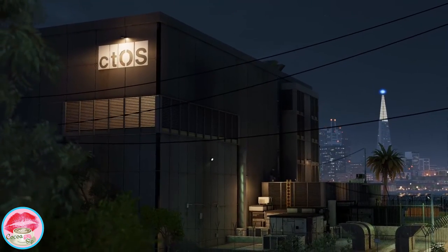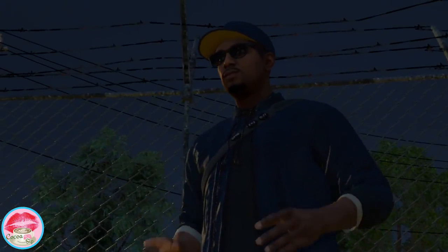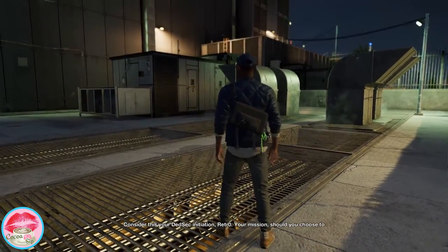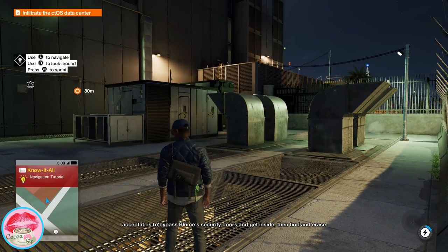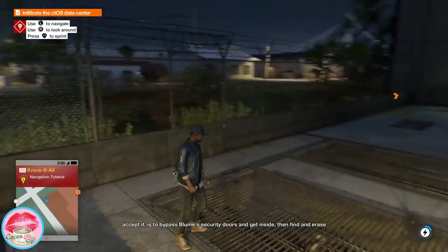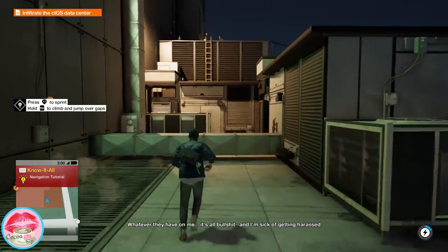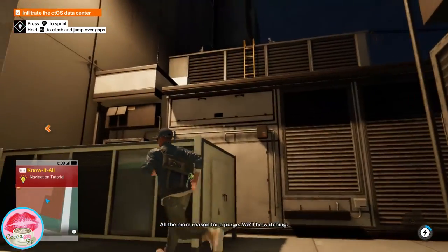Look at these beautiful graphics, it's so amazing. Look, we jump right into action. "Consider this your DedSec initiation, Retro. Your mission, should you choose to accept it, is to bypass Bloom's security doors and get inside. Then find and erase your personal CTOS profile. Whatever they have on me, it's all bullshit, and I'm sick of getting harassed for it." "All the more reason for a purge. We'll be watching."